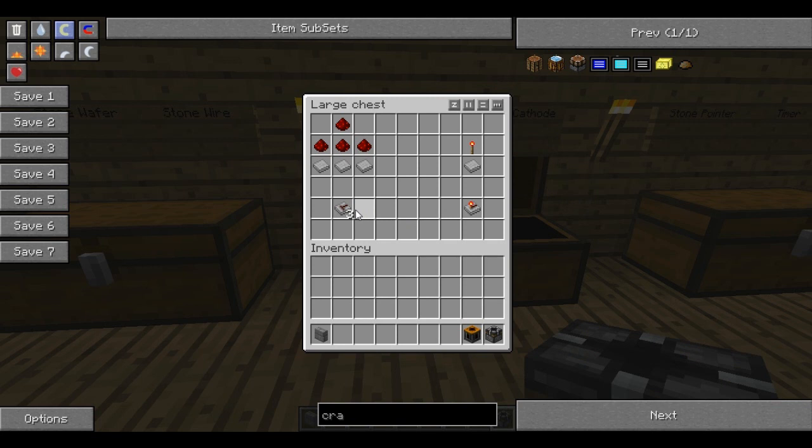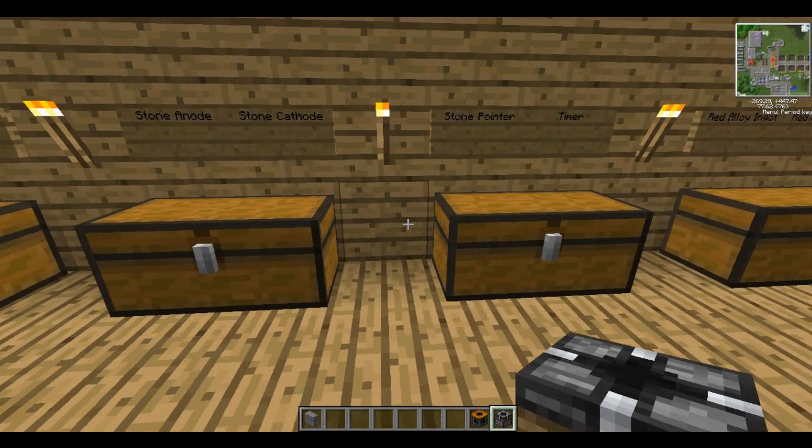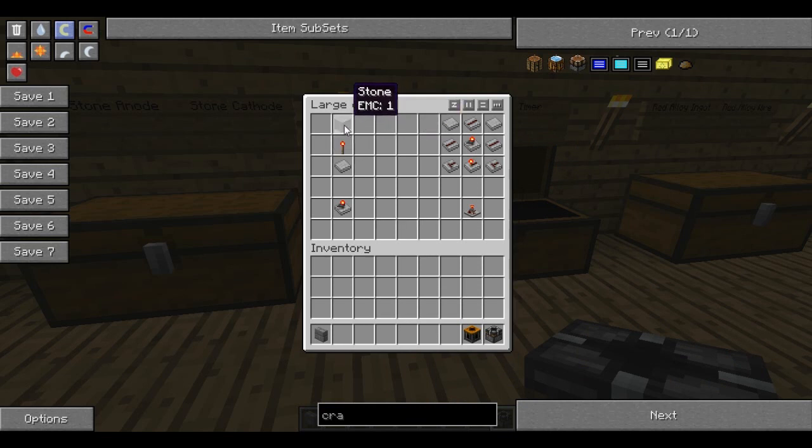The next component is stone anodes. You need 2 of them, but luckily 1 recipe creates 3. It's 3 stone wafers on the bottom and then an upside-down T-shape of redstone dust. Next you'll need a stone cathode, which is just a stone wafer and a redstone torch. And finally a stone pointer, which is a block of smooth stone, a redstone torch, and a stone wafer. For the final timer recipe, you want 2 more stone wafers in the top corners, an upside-down V of stone wires, the stone pointer in the middle, the stone cathode at the bottom, and 2 stone anodes at the bottom corners. This will get you a timer.